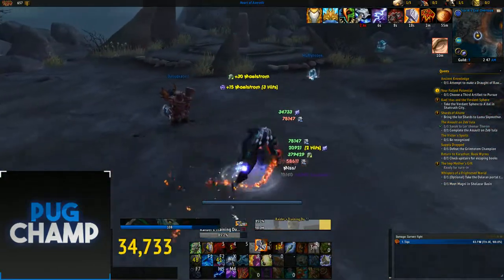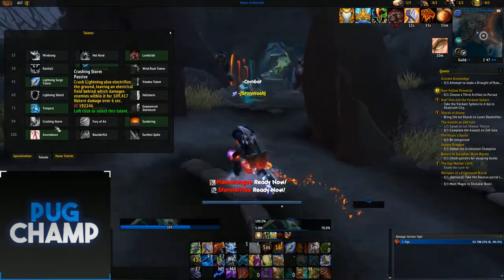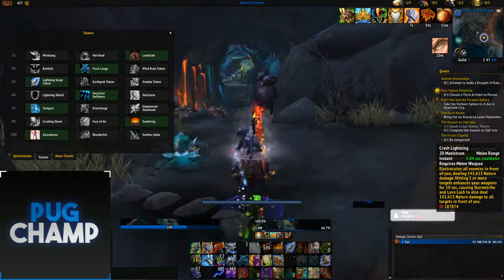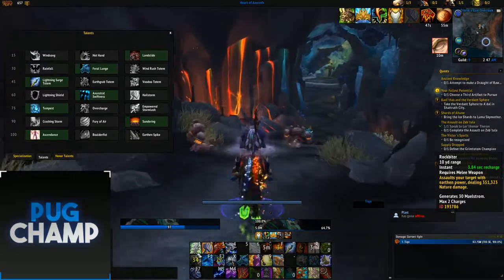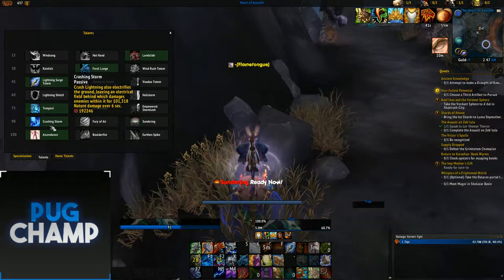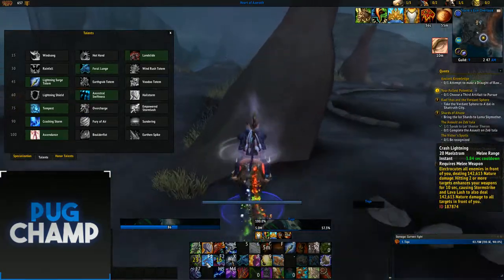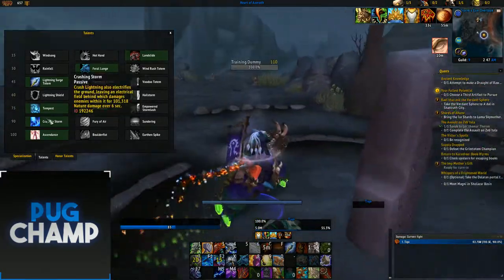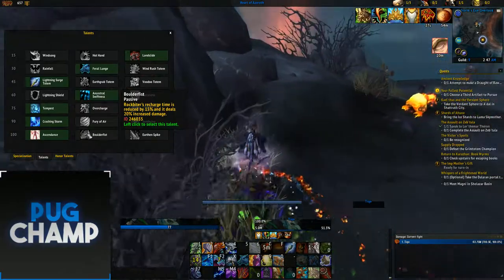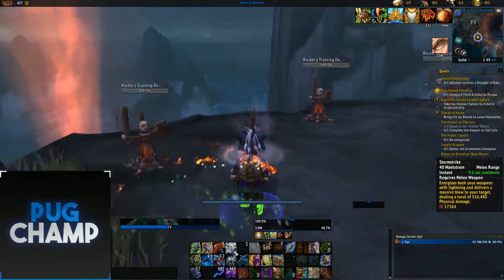That's it for Single Target. For AoE there's only one talent change — you want to take Crashing Storm, which deals really big damage because instead of spamming Lava Slash, you want to use Rockbiter to keep up Landslide and then use Crash Lightning followed by Storm Strike. Crash Lightning leaves a zone on the ground dealing ongoing damage, which is massive with lots of targets. Take Ascendance again because Crash Lightning hits really hard tied in with Wind Strike.